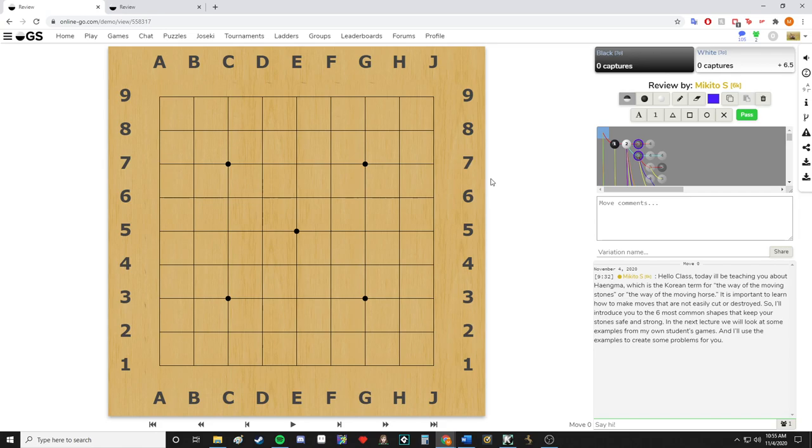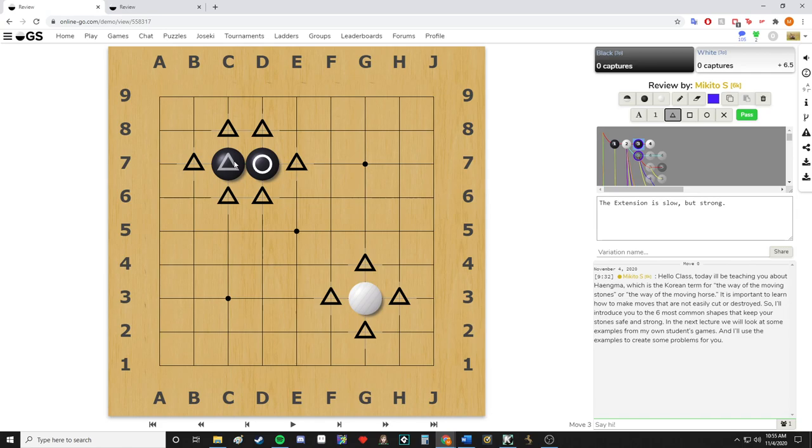The first Hangma, the number one basic, is the extension. The idea of the extension is that it is slow but strong. When I say strong, that means it has quite a lot of liberties. Compared to one stone that has four liberties, an extended stone — two stones — have six liberties, making it two liberties stronger than a single stone.